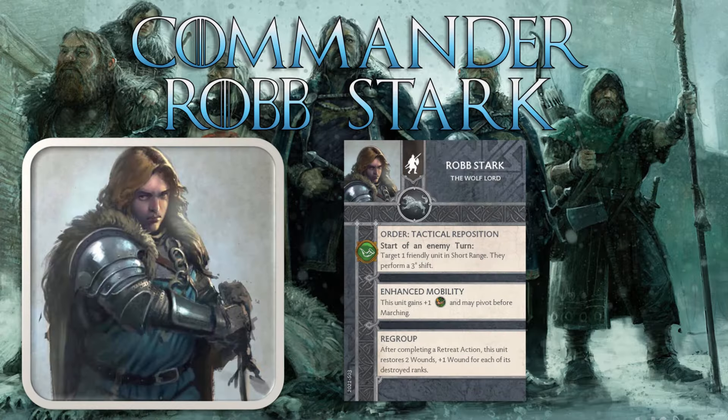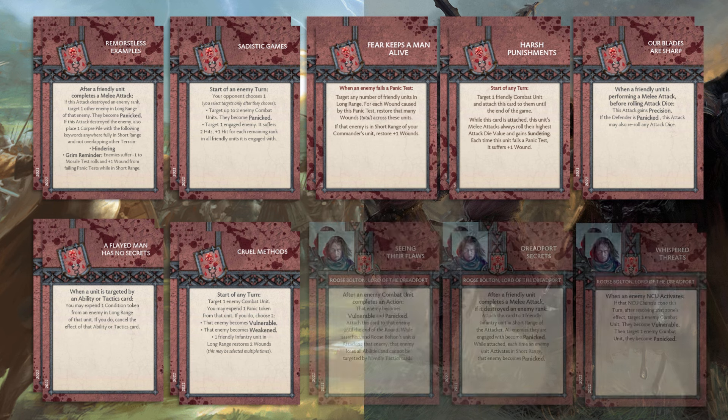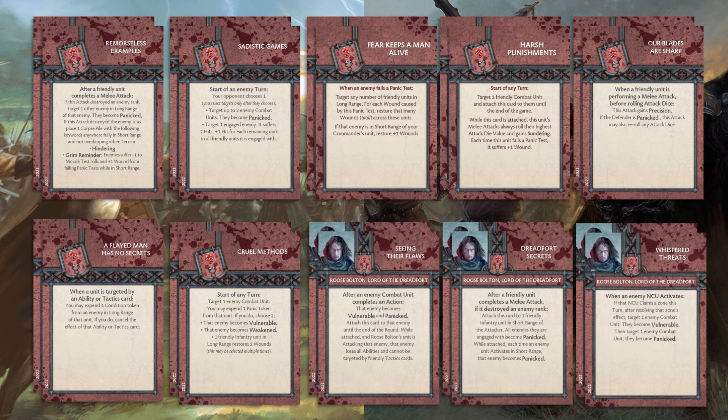I may expand this series in the future to give the same treatment to the other factions in the game. In A Song of Ice and Fire, factions each have a base tactics card deck of two copies of seven cards, for a total of 14 cards. When you select a commander for your army, that commander brings along an additional two copies of three more cards, for a grand total of 20 cards in your tactics deck. Each commander's tactics cards give a unique flair to the base deck, shaking up the faction's playstyle or doubling down on what makes it strong.